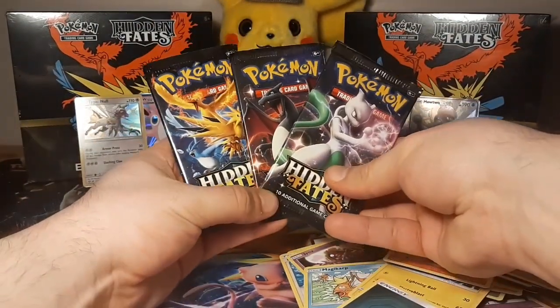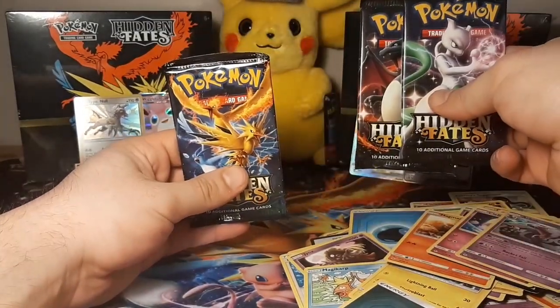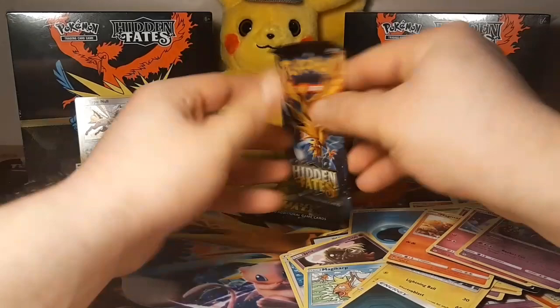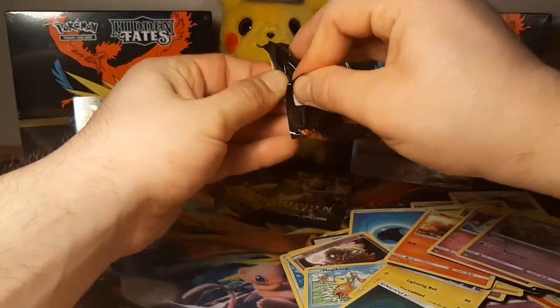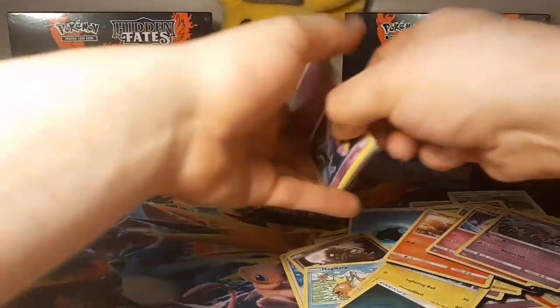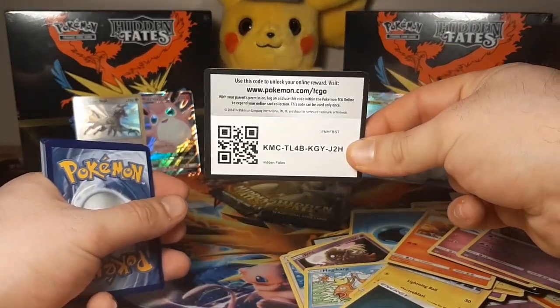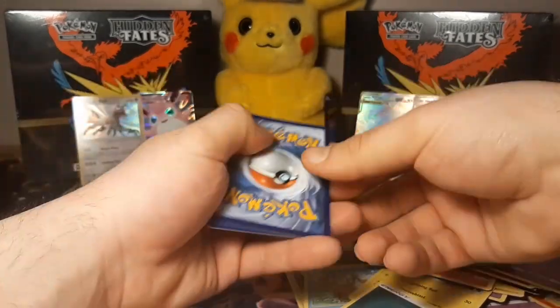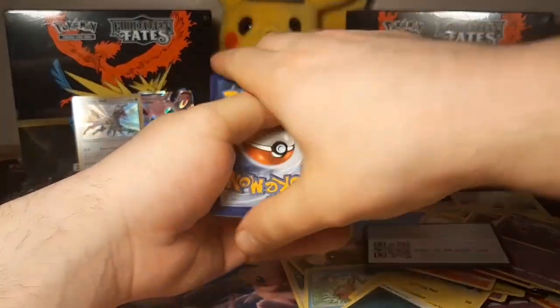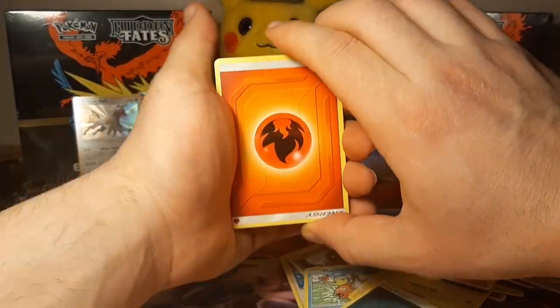Down to the last three packs. We got a Mewtwo pack, a Charizard pack, and a Legendary Birds pack. Let's start with the Legendary Birds one — maybe we can get another rainbow birds. You can never get enough of the birds. One, two, three, four off the top — and I'm gonna guess fire type energy.